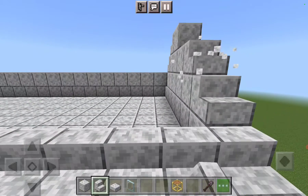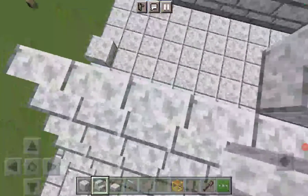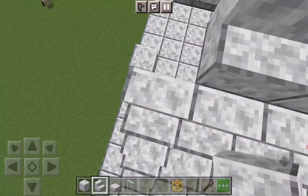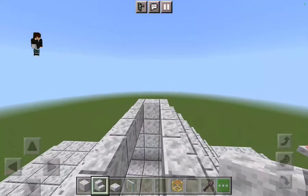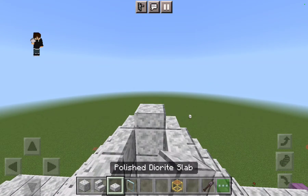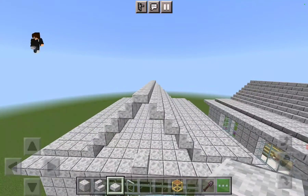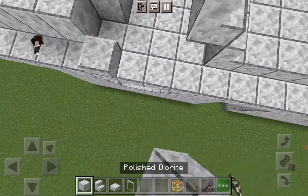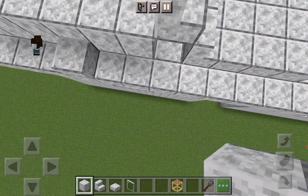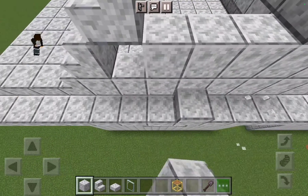Then you just put it on top, put the top, and when you're done you'd put a slab like that — you don't actually have to put full blocks. I'll show you the cheapest way to do it with all the blocks. If you actually mine the glass, you should probably use Silk Touch.